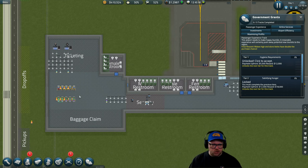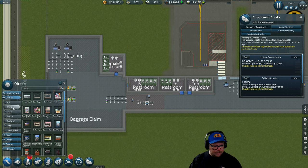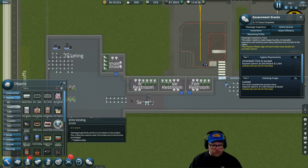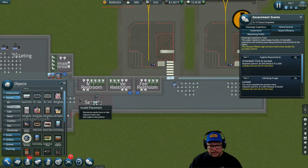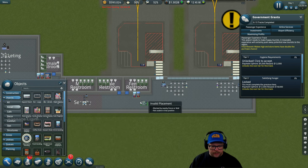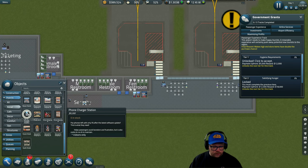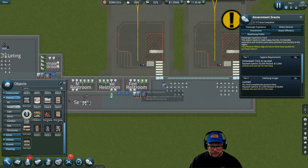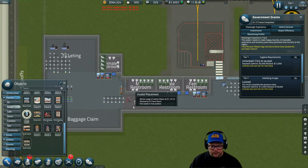We're going to need some food. Vending machines are your best friend at the moment — go to Retail. We're going to do a food, drinks, and electronics vending machine before security, then the same on the other side after security: drinks, food, and electronics vending. Then go all the way down to phone charger stations — do two before security and two after.